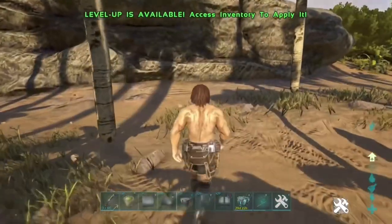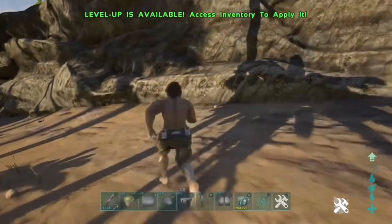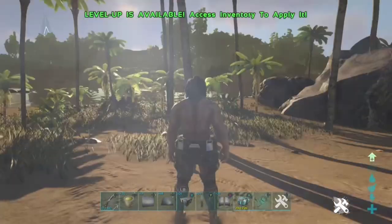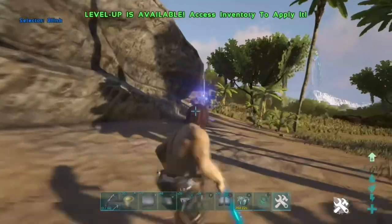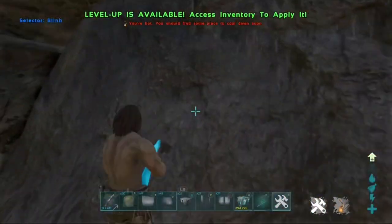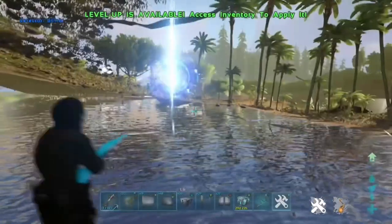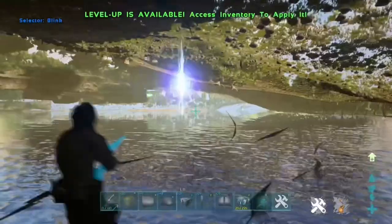Now I'm going to talk about teleportation zones in a bit more detail so you guys get a better understanding. Teleportation zones are basically areas inside the mesh that don't have a floor. It's basically a mesh detection method where the world detects that you are under the map floating and teleports you back to the surface. I'm going to use the blink gun to get inside here to show you guys.